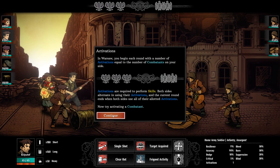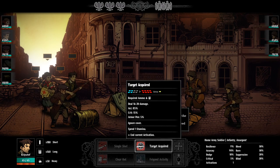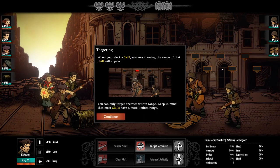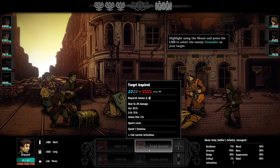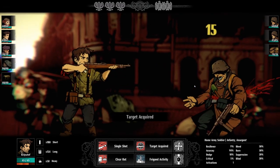By using activations you can choose which character performs them. You could have the same character use all three activations. We highlight a skill using the mouse-over — target acquired. You can see the blue and red indicating what it will affect or where you can reach.